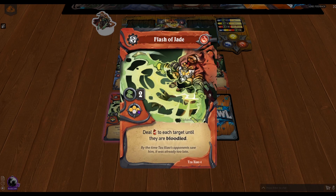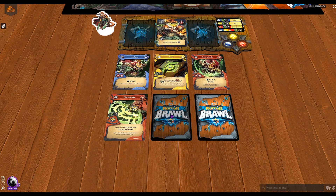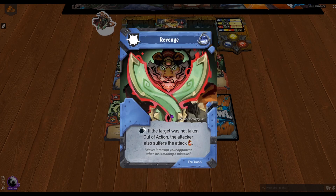Next up we have Flash of Jade — two movement, hitting three characters that are in a row, dealing Bloodied. When you first see it you think it doesn't seem like much, but Bloodied takes the character's health, halves it, and that's how much damage it does rounded up. For characters with eight or nine health, this is huge, especially if enemy champions are all bunched up together — it could be absolutely decimating to a team.